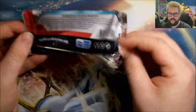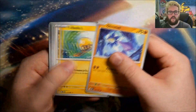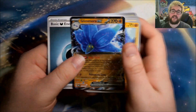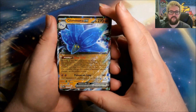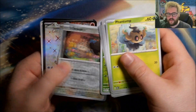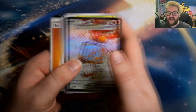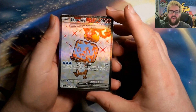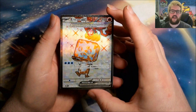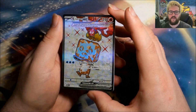Next: reverse Diglett, reverse Tadbulb, and a Glimora ex — another regular ex, we will absolutely take these. Then: reverse Shroomish, reverse Squawkabilly — and a full art Ice Rider ex! We will take another full art. This isn't the one people have been chasing — they've been chasing the alt art — but I absolutely love the terror exes in full art, they all look so nice.